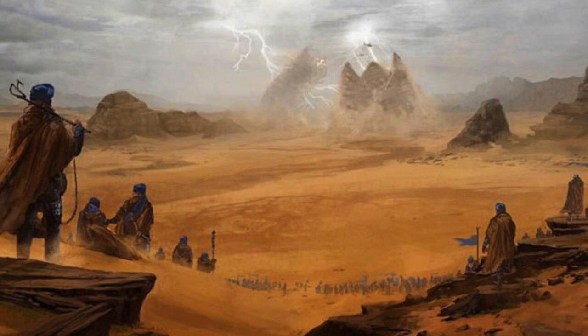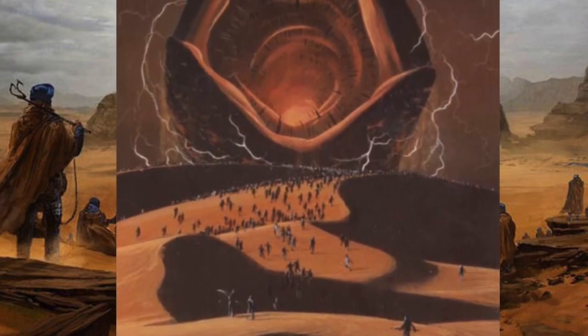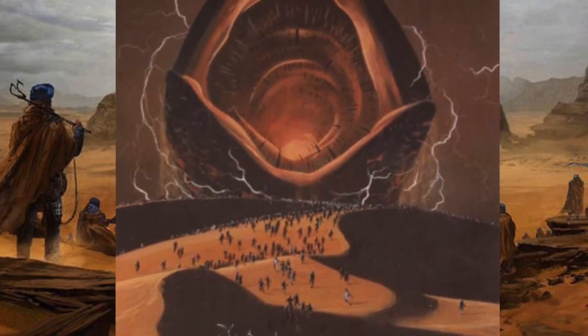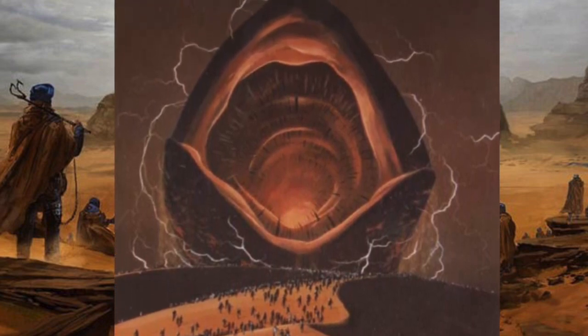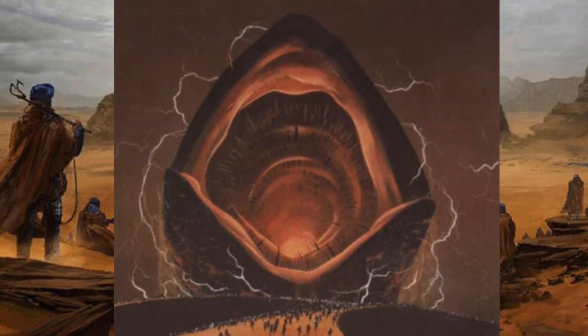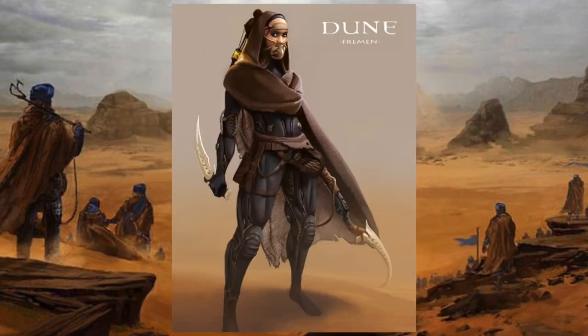For this reason, the locals of Arrakis, the Fremen, have learned to, as they put it, walk without rhythm, so as to travel in safety across the sands. This seems perfectly sensible, since I doubt any sane person would want anything to do with the business end of a worm longer than most skyscrapers are tall, especially when said business end is full of row upon row of crystalline teeth so hard and so sharp that the Fremen like to use them as cutting weapons.